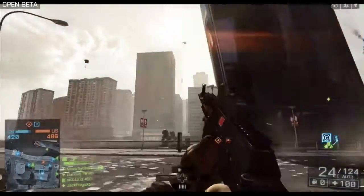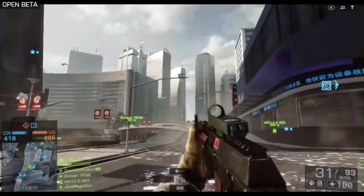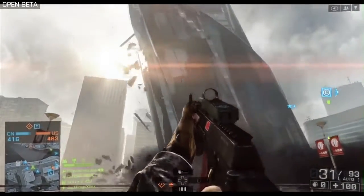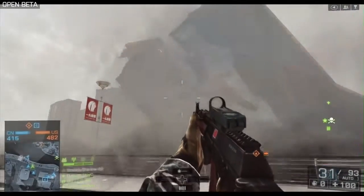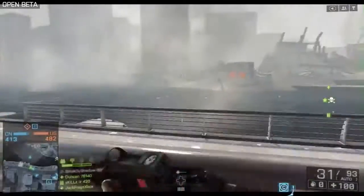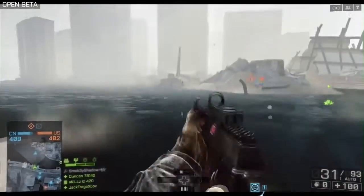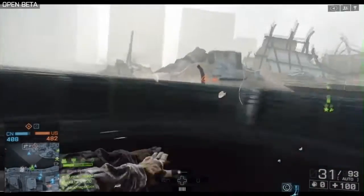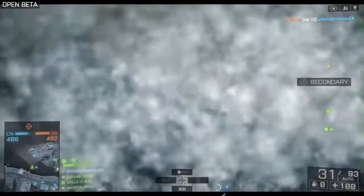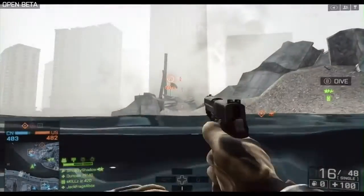Got a nice angle here of the skyscraper falling down. I will show you later on in the video how you actually bring this down yourself, but just look at this — so gorgeous, the sun glare behind it. It's just an epic moment. And of course after the skyscraper comes down the point actually changes to all the rubble, and a load of dust kicks up in the air, so if you're in a helicopter it's a lot harder to see. So again, this is one of those Levolution moments — before it's nice and clear, when the skyscraper comes down dust fills the air and you can't see a thing.